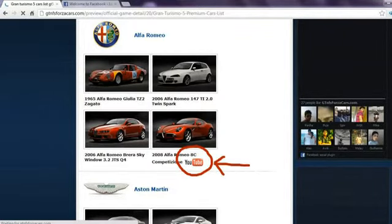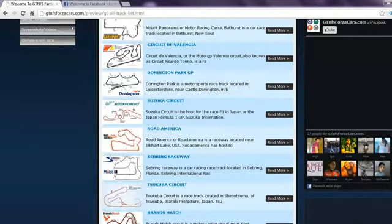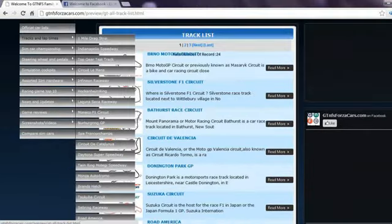If any car model from the car list has a YouTube logo beside their name, you can click on that car thumbnail and get all the lap time data and videos for that sim car. You can also play the YouTube videos directly on our website. We also have 24 world famous racing circuits listed on our website where we register the lap times of sim cars from different racing games.